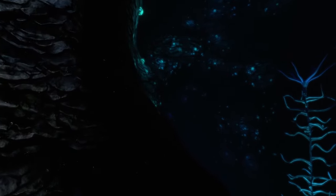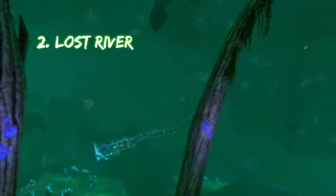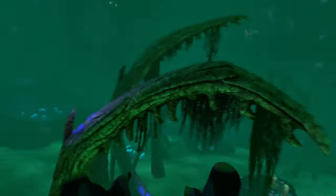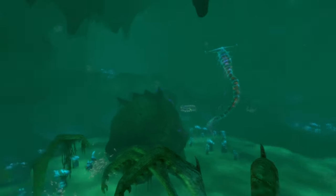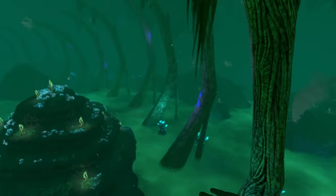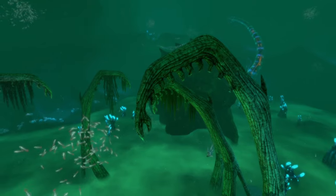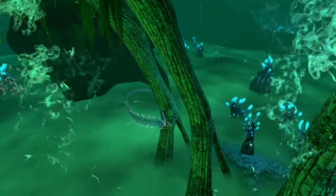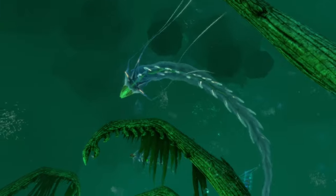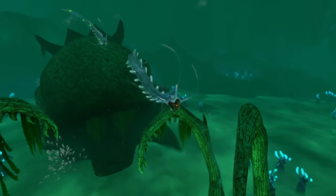The next biome is the lost river. The main difference from the previous biomes is visibility — in the lost river you can see almost everything around you because it has pretty decent visibility for a cave. I wouldn't say it's a biome where you instantly want to turn around; it's more like a biome you slowly move through and gradually feel unnerved, especially with the freaky creatures coming towards you.